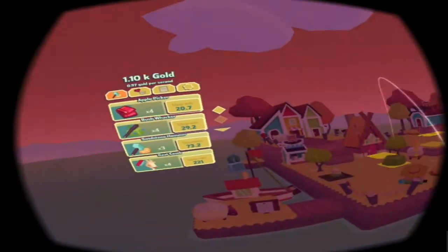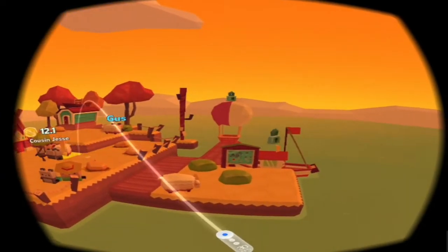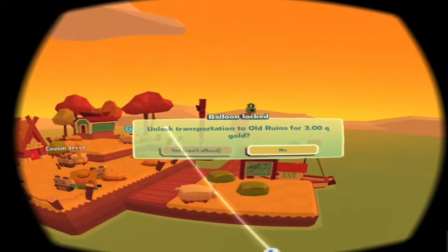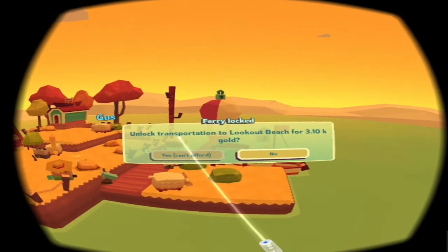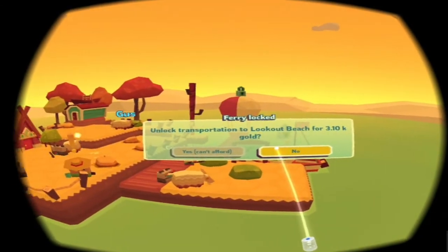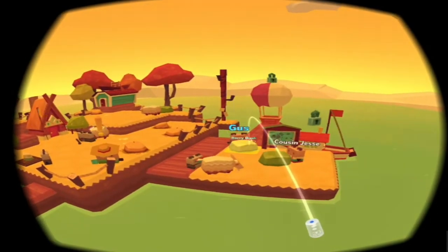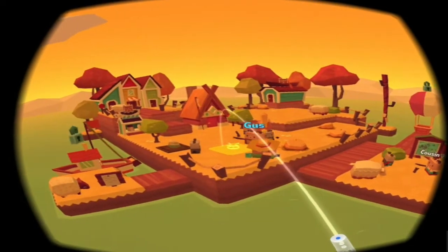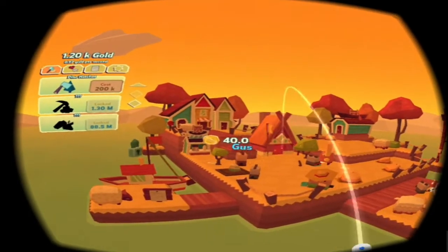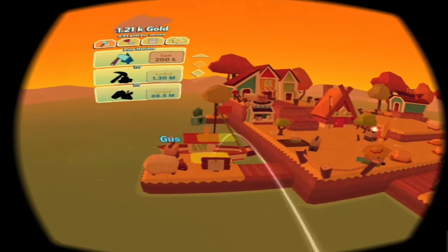We've got quite a lot of gold now at least. It's 200k for the pine hatchet but then I can chop down the big tree. What do I need to do that? Unlock transportation — I need a lot for that. Transportation to Lookout Beach for 310. We've got 0.7 gold. It's just one of those community games where you can help friends with crops and build up, knock down apple trees, and share goats and all sorts of things.